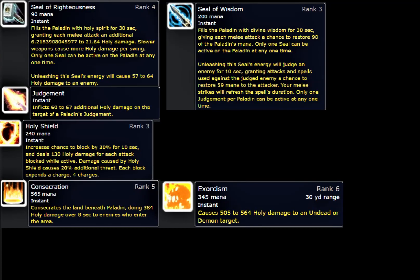Now I want to talk about your rotation. Always have Righteous Fury up — always have it on, it's your main thing, it's going to generate all your aggro. You have to have Righteous Fury and you have to have Improved Righteous Fury in the Protection tree. Next is Seal of Righteousness, this is the seal you're going to be using all the time; it does Holy Damage.